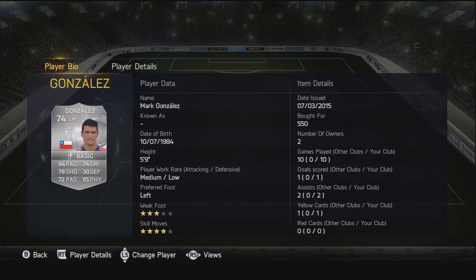The left midfielder is Gonzalez — he did have an inform but it was far too expensive, so I picked up his original card for only 550 coins. 84 pace, 78 shooting, 74 dribbling, 72 passing — just great stats on that card. 4-star skill moves as well, and a goal and 2 assists for him too.